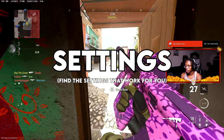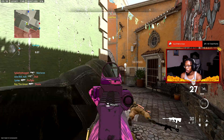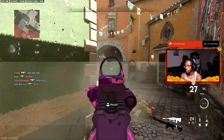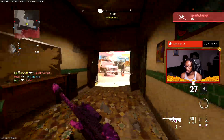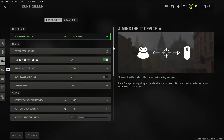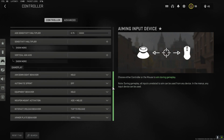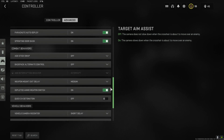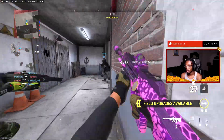The first tip is to get your settings right. Even if you're a new player who just bought the game, as soon as you open it get your settings right. Find a sensitivity that works for you — nothing too slow and nothing too high where you're missing shots. Find that sweet spot. I do have settings videos linked in the description. Get your graphic settings and controller settings sorted.